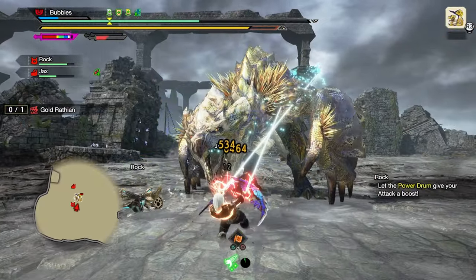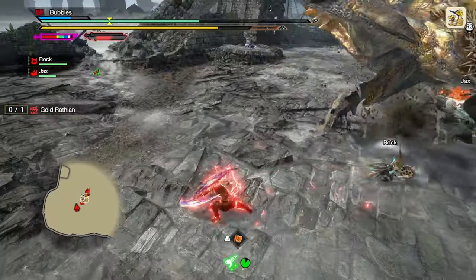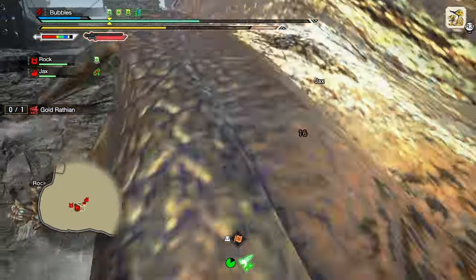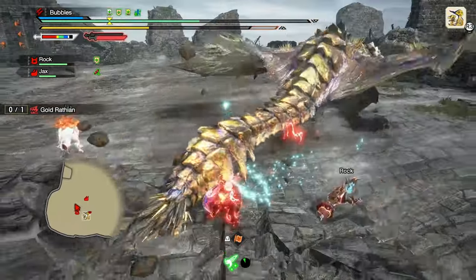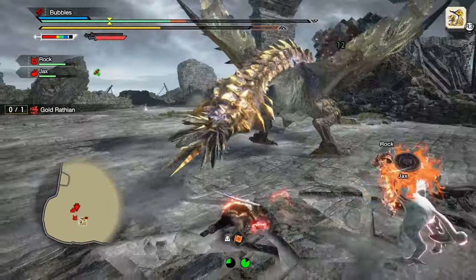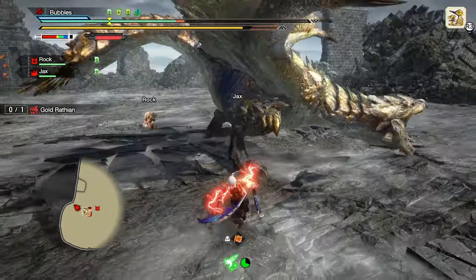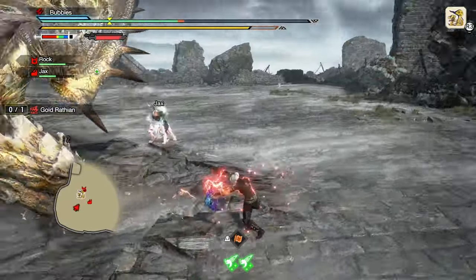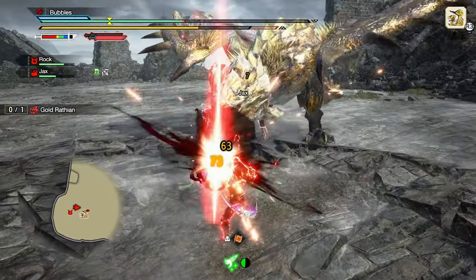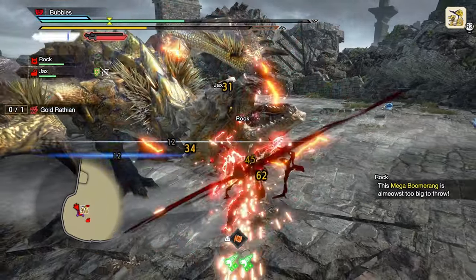Oh my god, you can cancel demon flurry as well — that's so good! There's some solid damage going. Should definitely be in demon mode though — I'm an idiot. Straight to the face. So it is a weak zone thing, good to know. Basically just don't press the button if it's not going to hit the face or a decent weak zone. I feel so mobile — it's such a weird thing going from absolutely hating this weapon to it being pretty fun. Oh my god, so you can't cancel the triangle now but you can cancel demon flurry — that is so backwards compared to what it used to be.